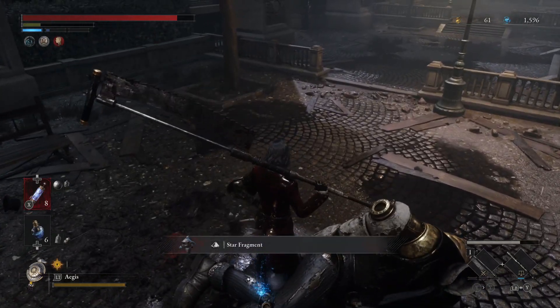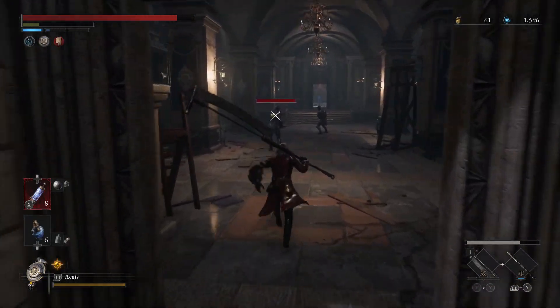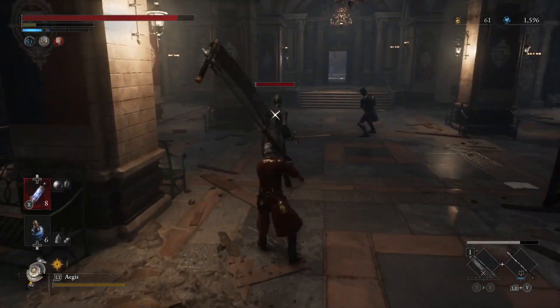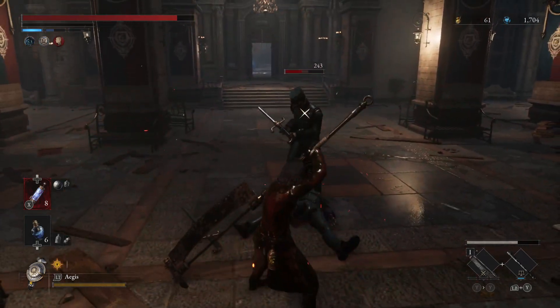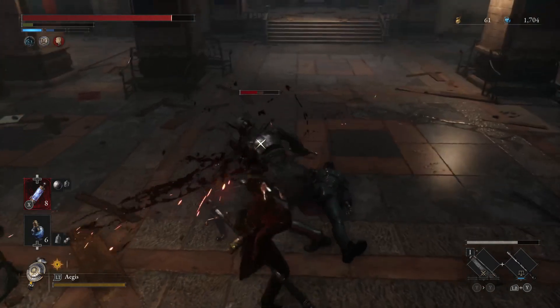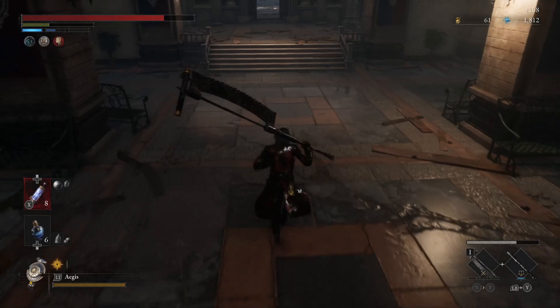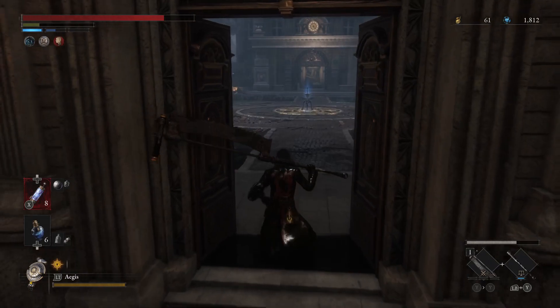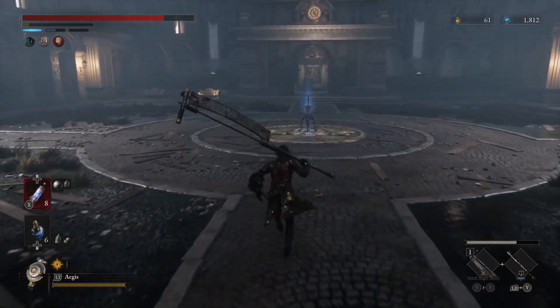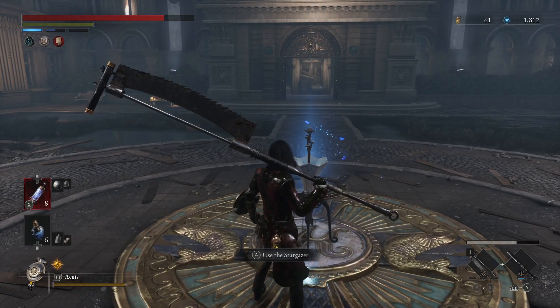This guy — Star Fragment — he can give one to three additional rewards. Usually we do a little better with him. These two. Pretty easy. You can probably hear me mashing buttons in the background. And that's it. Look, it's a quick run. That is like a two-minute run right there, and you can get 30k in an hour just doing that run.